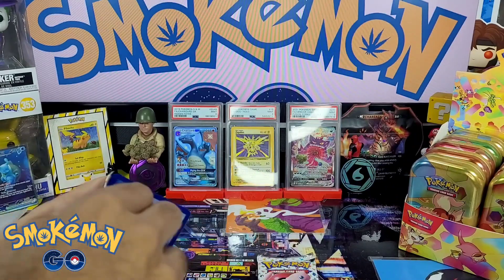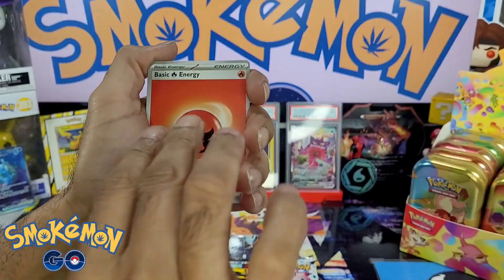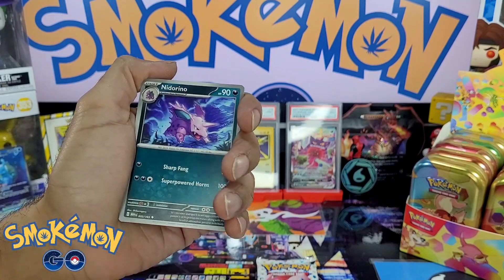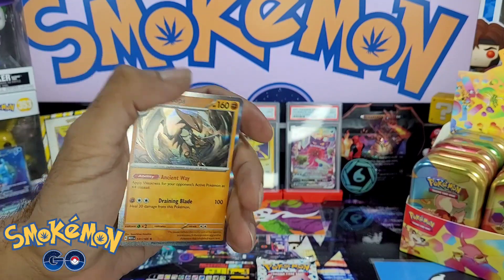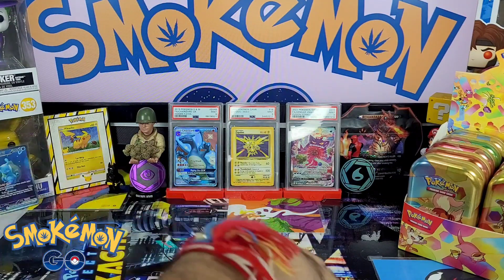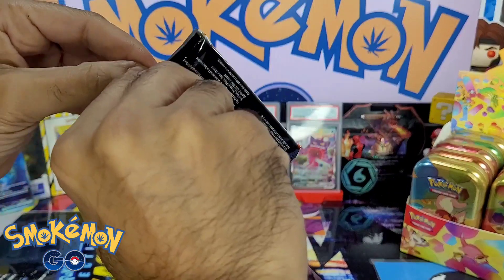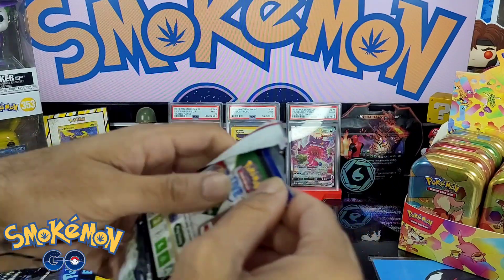Code card. We've got the Fire energy, a Slowpoke, a Growlithe, Geodude, Jigglypuff, another Raticate, Nidorino, Nidorino, Sandshrew, Rattata — and Kabutops! Last pack of this semi-decent opening, let's see what we can get.